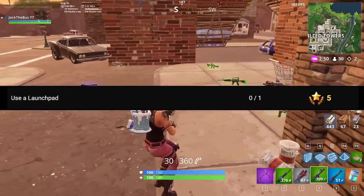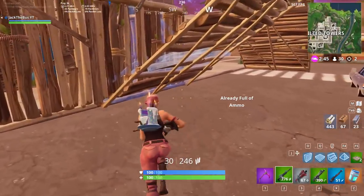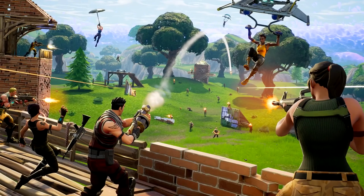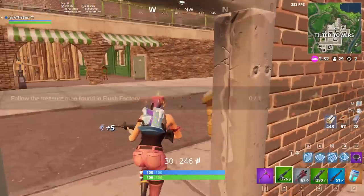The next challenge is to just use a launch pad. Recently Epic did in fact increase the possibility of launch pads spawning in the game, especially in supply drops. The most luck you will have with supply drops will be in 50v50. My best recommendation is to queue up for 50v50 and immediately go to the zone and wait for countless supply drops to fall down — you're definitely bound to receive a launch pad quite easily.